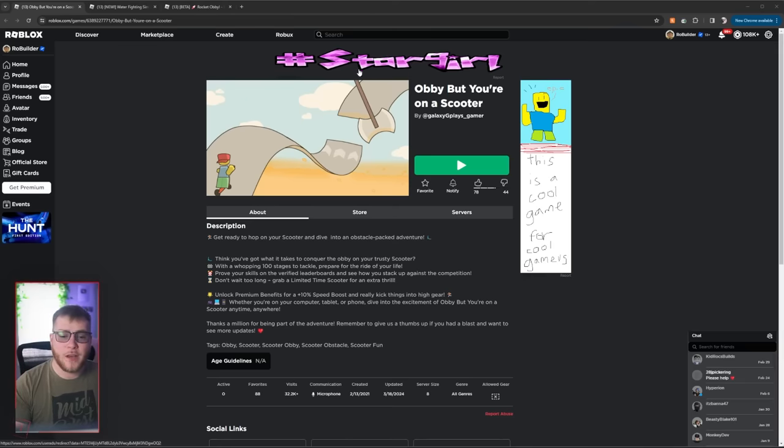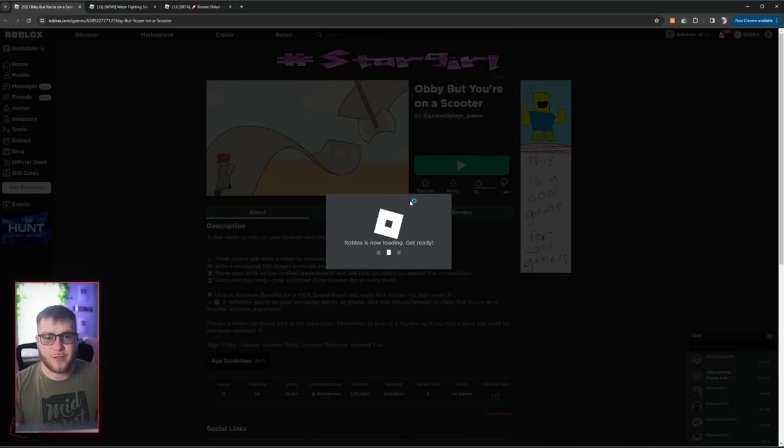Game number one: Obby but you're on a scooter. This is a trend that's completely sweeping Roblox — 'Obby but you're on blank.' The reason they do well is because of how satisfying it is to ride said item. This guy has spent 15,000 Robux on advertising and one month developing the game. Let's see if it's any good.